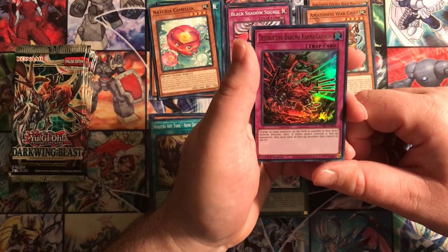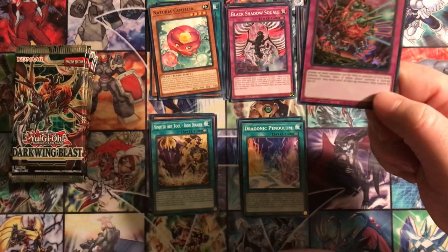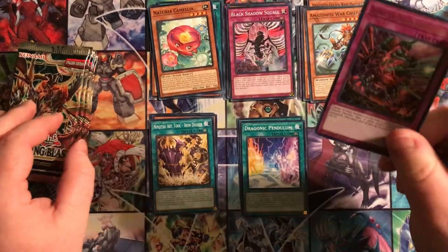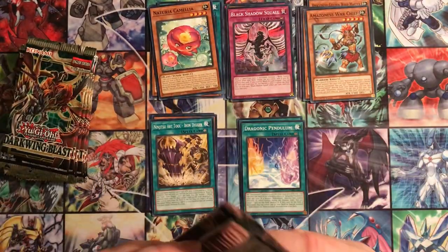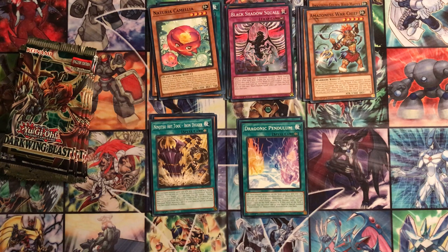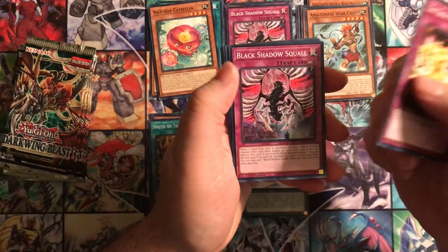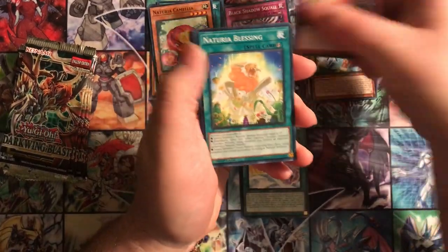Destructive Daruma Karma Cannon: if either player controls a face-up monster, they must send all face-up monsters they control to the graveyard. Flip everything face down and then everything face-up has to go to the graveyard. I'd bet money that is a Ghost Trick card - maybe Shaddolls, but more than likely Ghost Tricks. Next pack: The Great Noodle Inversion again, Black Shadow Squall, Naturia Blessing.